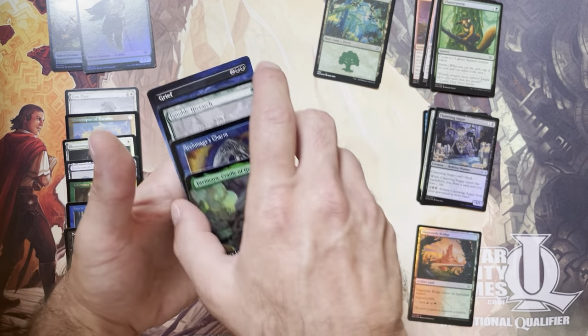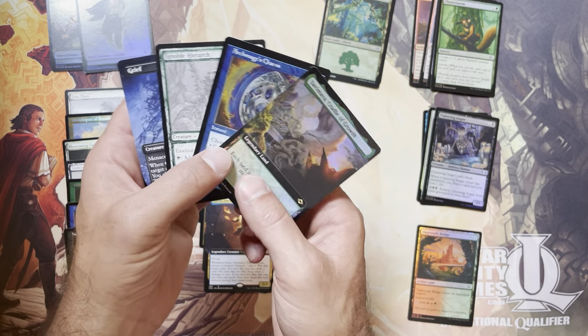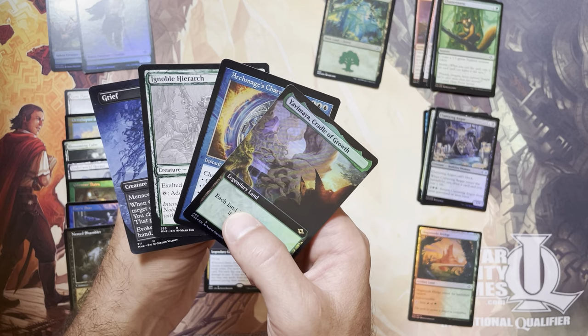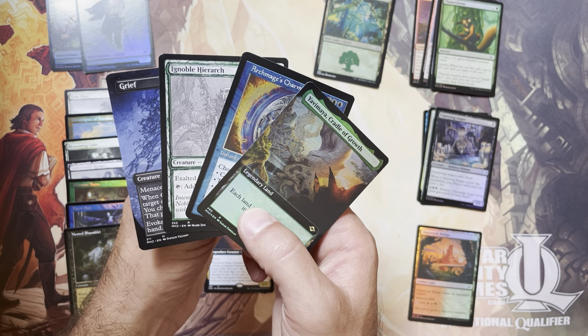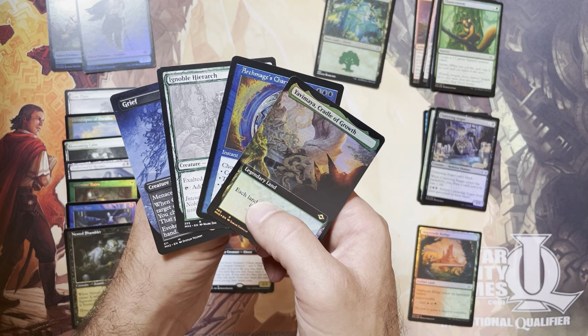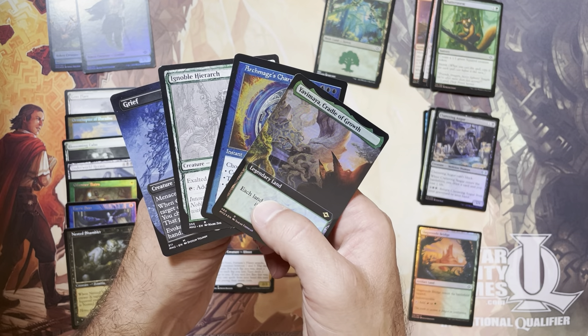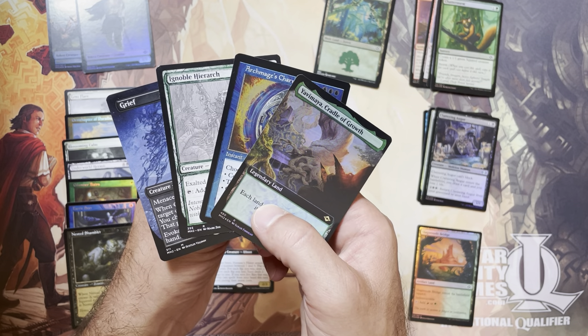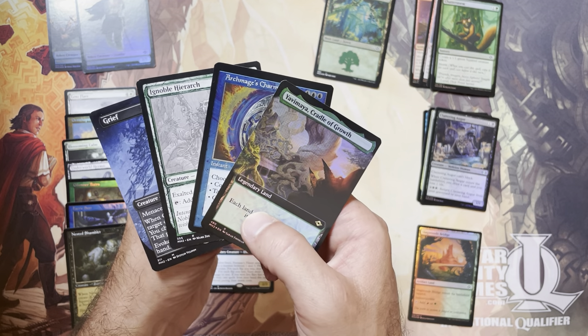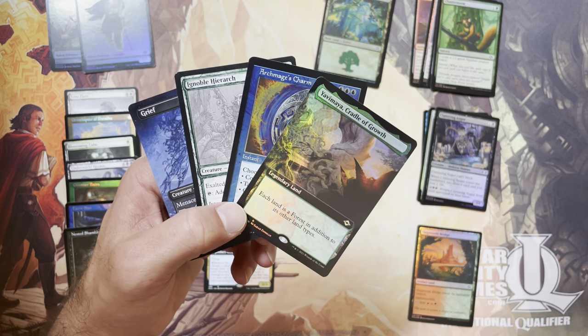So these are definitely the hot pulls from today's packs: Yavimaya, Archmage's Charm, Ignoble Hierarch, Grief — Borderless Foil, Retro Border Foil, Sketch. Real nice. Glad to see a nice variance of good cards here out of today's packs.